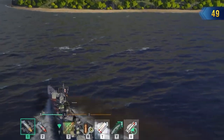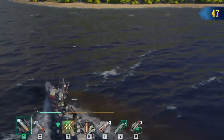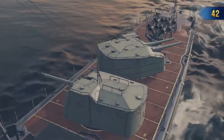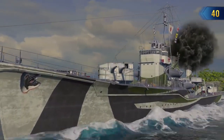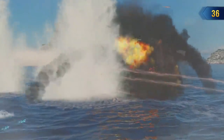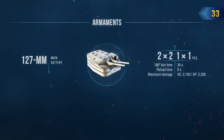The Torpedo Reload Booster consumable occupies a different slot than the Smoke Generator consumable. Udachi's main guns represent more of an auxiliary means to finish off an enemy with low HP, or cause damage from behind a smoke screen while waiting for her torpedoes to be reloaded. Just five guns aren't features that really comply with the intense requirements of artillery duels.